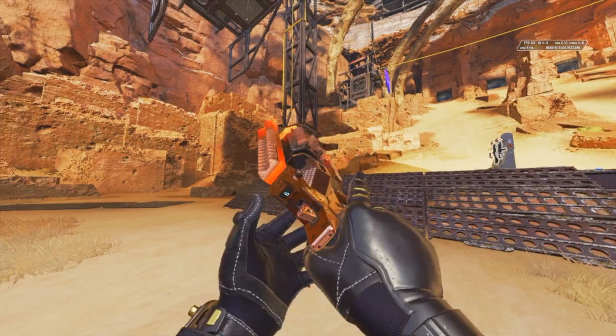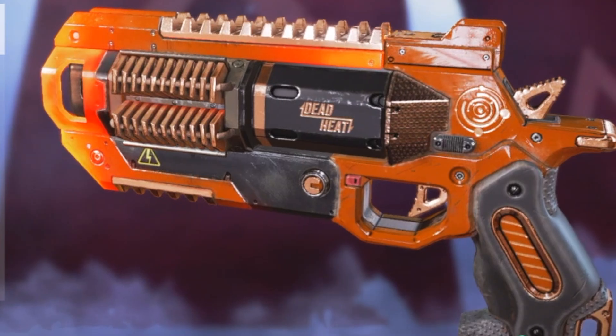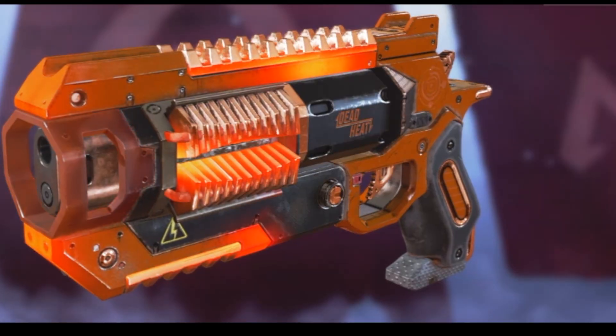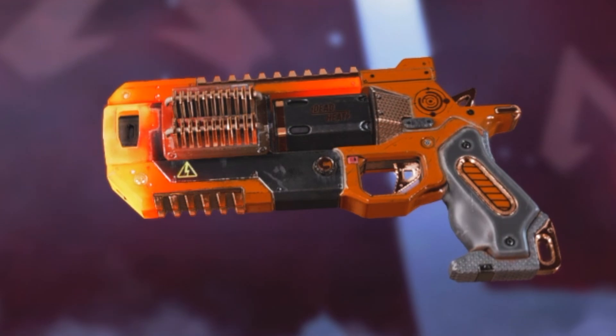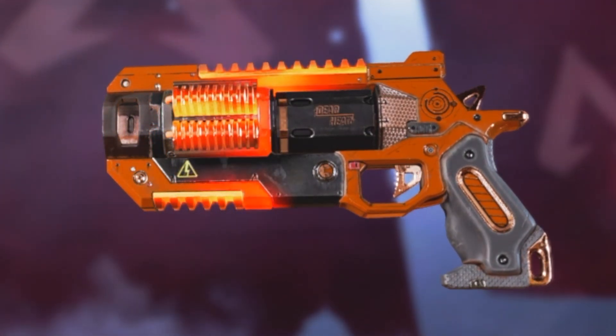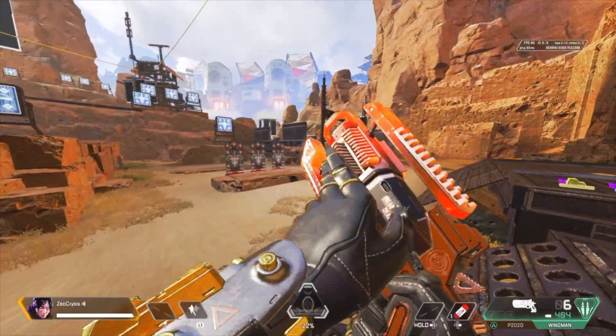Number 3: the Dead Heat legendary Wingman skin. This volcanic-looking Wingman skin is quite unique. Its barrel's end has a radiating, pulsating gradient flow that really allows the weapon to stand out from the rest. Scattered with a grid-like design from its top and middle section, and encapsulated in its beautiful orange colors, it's hard not to be a fan of this weapon — unless you're not a fan of orange, of course.